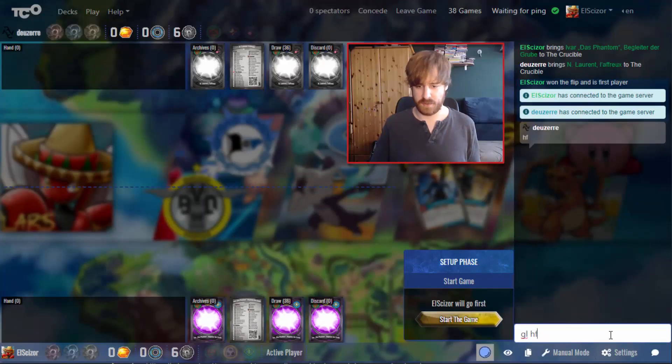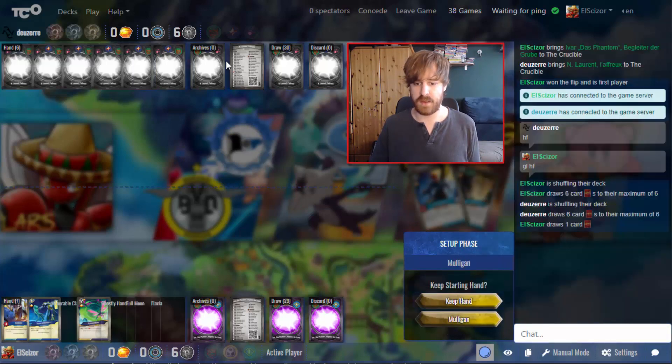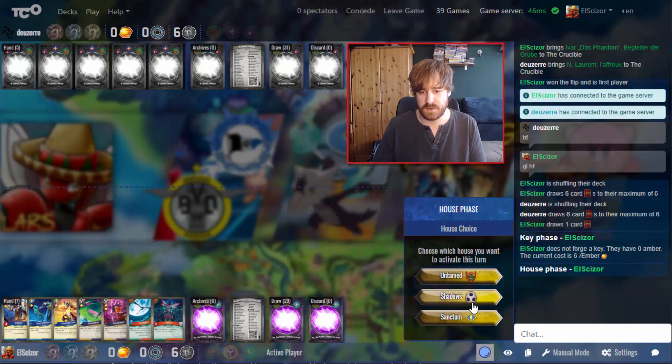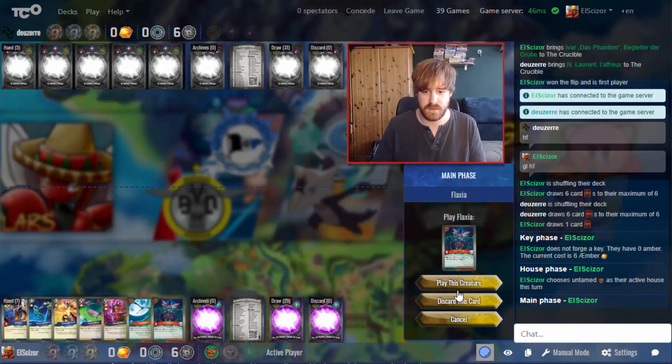Good luck, have fun! Looking at the opponent's deck, we see some Worlds Collide shenanigans, lots of purging, double Kirby, double Lay of the Land — definitely scary. It seems like a French name. We are the first player with seven cards in hand. Starting with Flux Monger is actually not bad — I'll go with Untamed and get a guaranteed Amber.